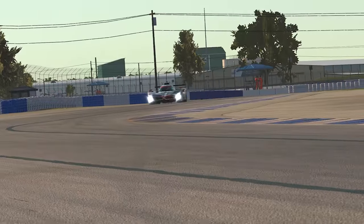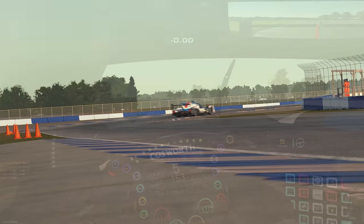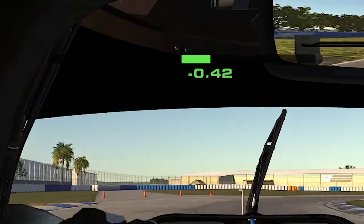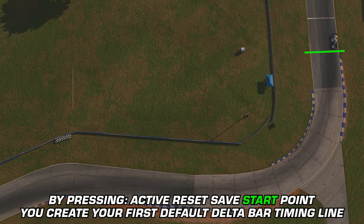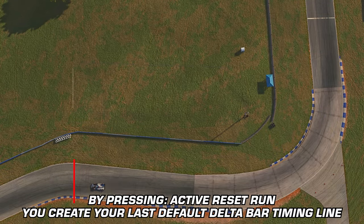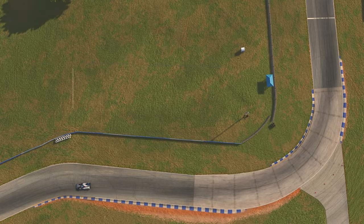So it's all well and good breaking the space-time continuum, but how do you measure your performance through this area? Part of the new Active Reset System is a new Delta Bar display that you can cycle to on screen. By default, the Active Reset Sector will be created from your Active Reset Save Start Point and from your first use of the Active Reset Run control. Once you run through your first attempt in your Custom Sector, the time will be saved, and you can warp back and try it again.